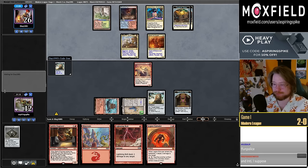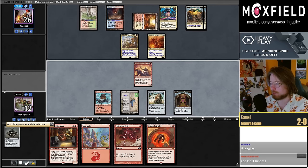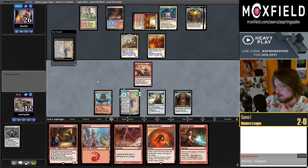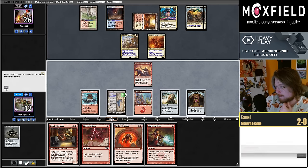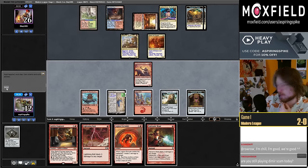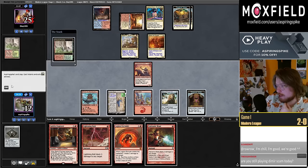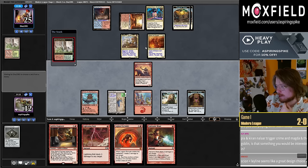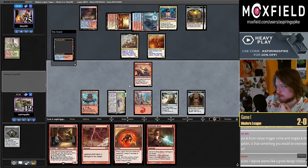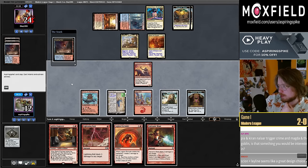Opponent decides not to play the Relic. We find Galvanic Blast. Unfortunately no fetch land to trigger Descend again, but our construct is big enough to block the Scion. We can get Shadowspear, kill the Scion hopefully — even Scion, Galvanic Blast, and if they have Stubborn Denial I can activate Shadowspear, then Galvanic Blast. I need to draw a land but could also Extruder and Bolt the Scion.